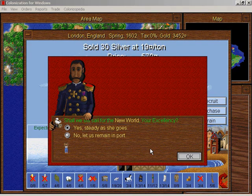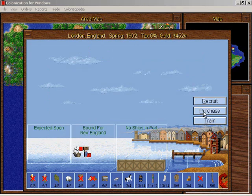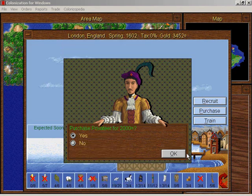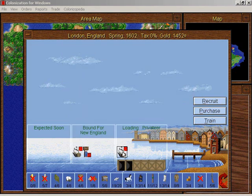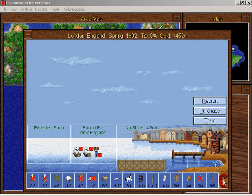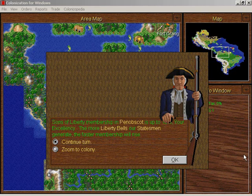We'll set sail for the new world with that criminal, and we will purchase another privateer — because I have a lot of gold, why not? Set sail for the new world. Nobscot's rebelliousness is up to ten percent, but sometimes you can't tell what's behind the guy's hand — it's kind of weird.